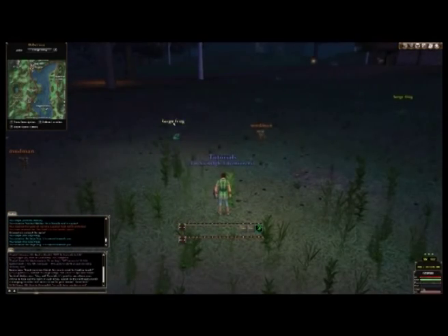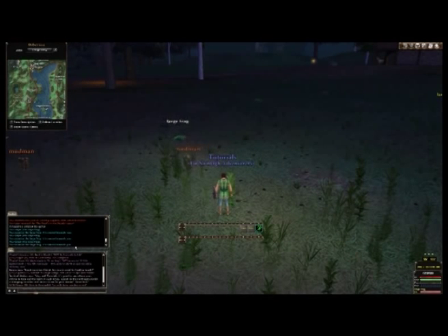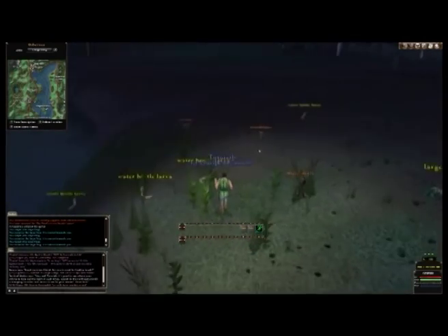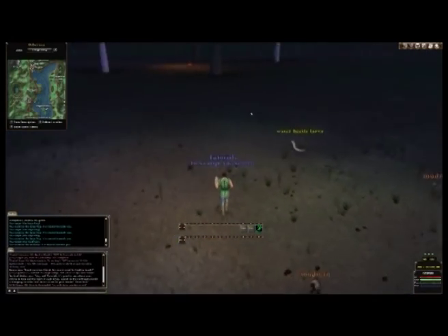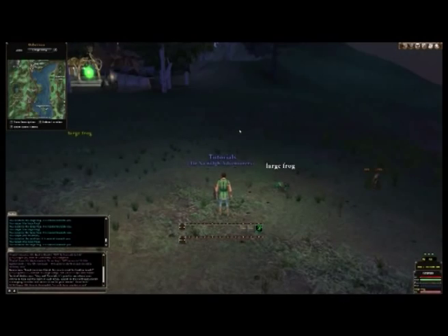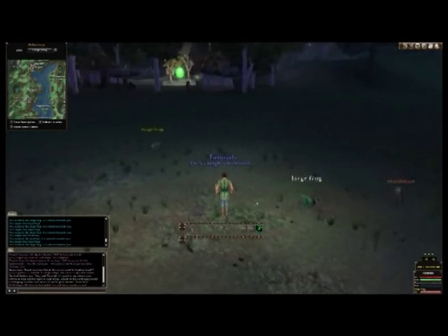So when you click on a mob, as you can see down here it says you examine the large frog — it's neutral towards you, so that means you can just run around freely and they won't attack you unless you attack it. You have other mobs that are hostile, and you have other mobs that are aggressive. Aggressive means as soon as you get anywhere near their proximity they'll go after you and start attacking you and try to kill you. With hostile mobs I believe if you start killing one of them, they call over their friends and more come.